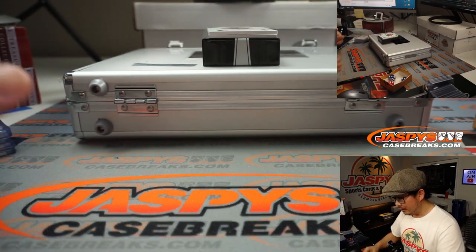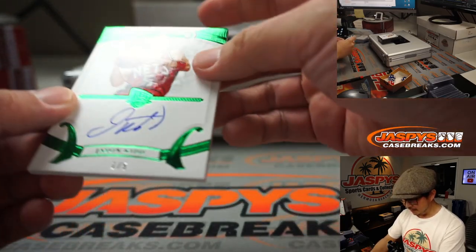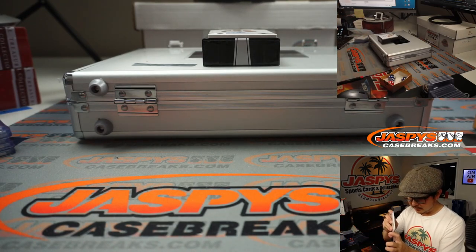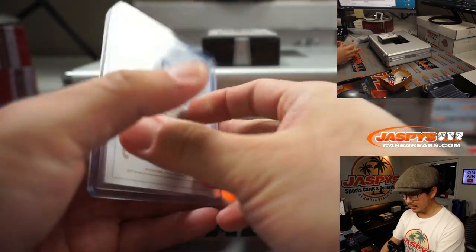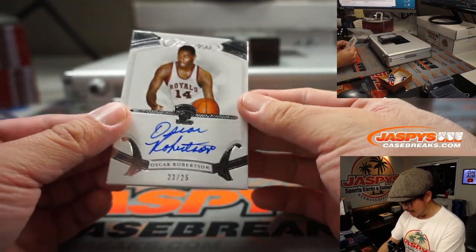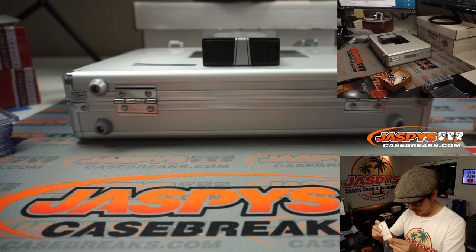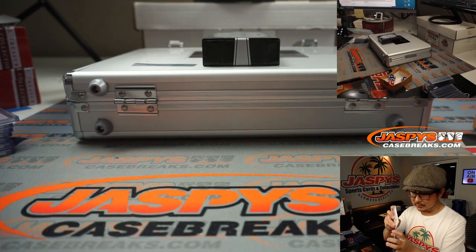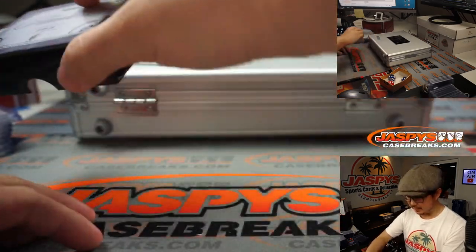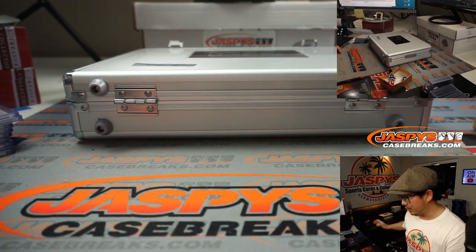Another former player who's now a coach, just like Steve Nash — Jason Kidd, one out of five, Nets edition. I think he's still a bench coach with the Lakers. And there's a nice Oscar Robertson, 23 out of 25, in his old Cincinnati Royals gear — which turned into the Sacramento Kings. All right, there's the eight. There's usually just one autograph and then one relic card or the diamond card.